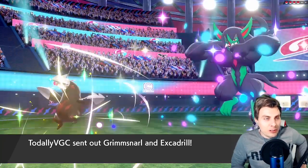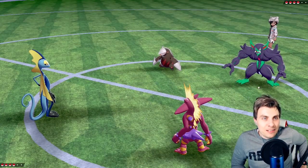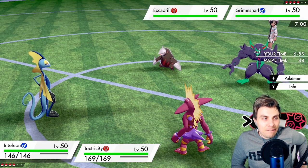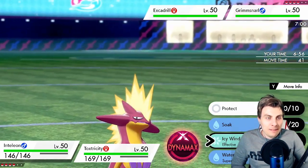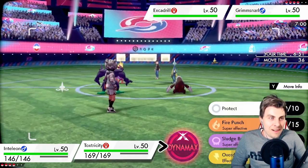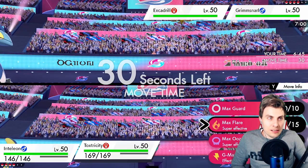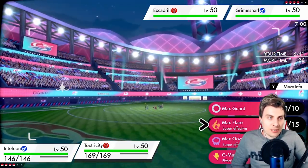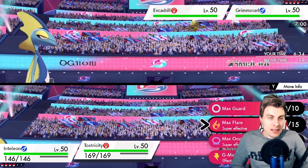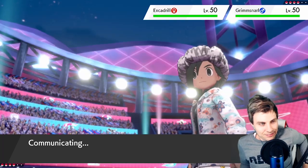Grimmsnarl and Excadrill are coming out. What I have to worry about is whether Grimmsnarl has Fake Out — if it does, we're in trouble. Are they going to Dynamax? I feel like they might bring Lapras to max, but maybe not this lead. We could always max Inteleon, but it kind of defeats the purpose. I want to go for it — let's go.